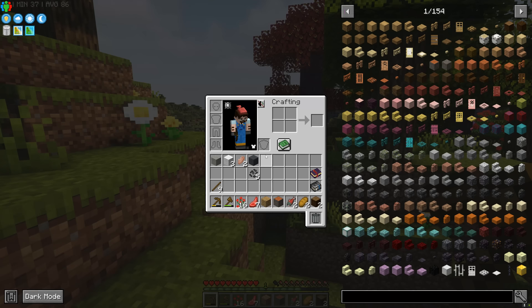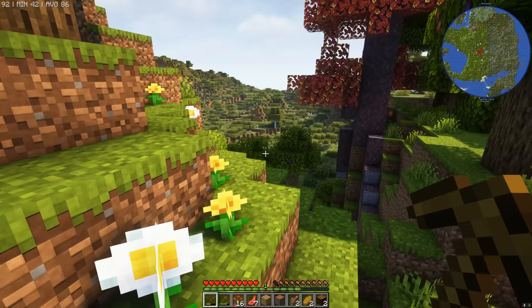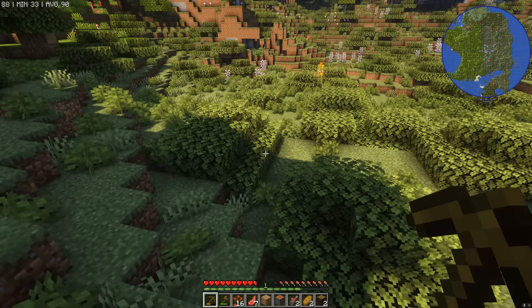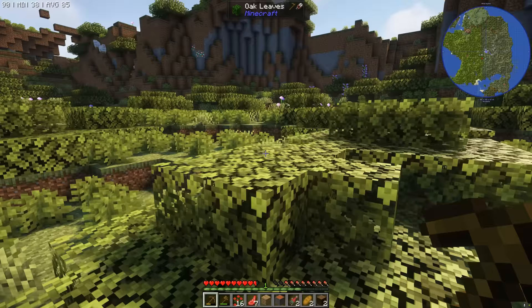We've got three white wool — enough for a sleeping bag, the most important one — and we can make a bed when we get a bit more sheep. There's fire over there — must be lava. There it is, the culprit. Luckily it hasn't turned into a full-fledged forest fire, so we're okay.